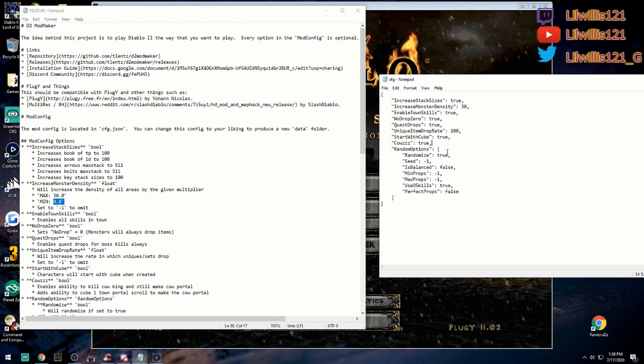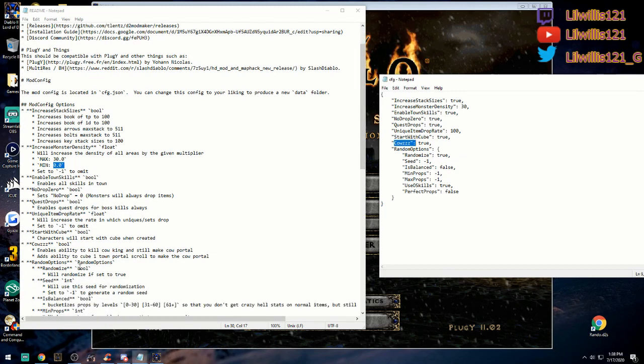Cows setting means you can kill the Cow King and still make the cow portal; it also gives you the ability to open it with just a scroll. Characters will also start with the Horadric Cube if you leave that option on, so when you make a new level one character you'll start with a cube in your inventory — just one of those quality of life things so you don't have to go fetch it.